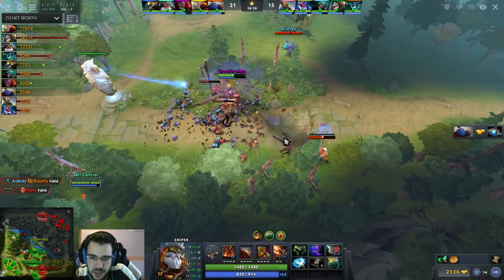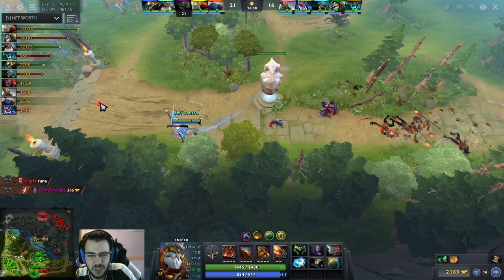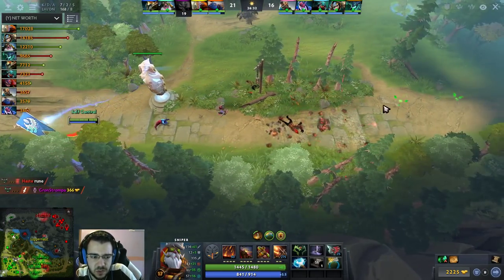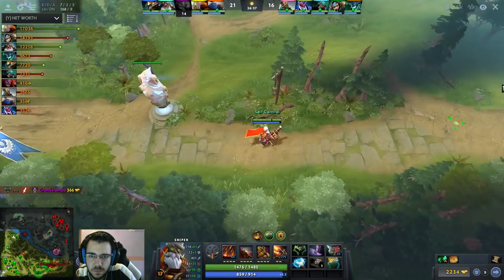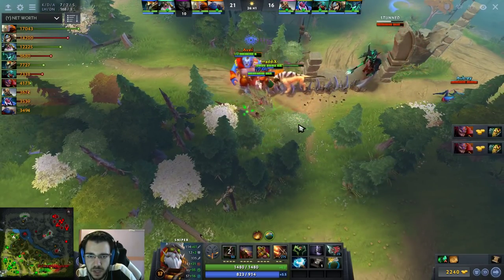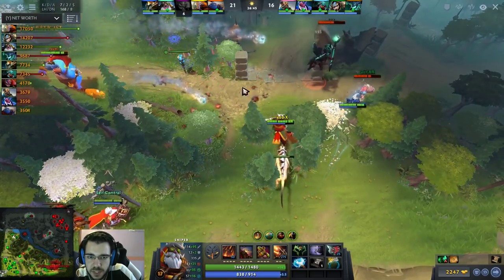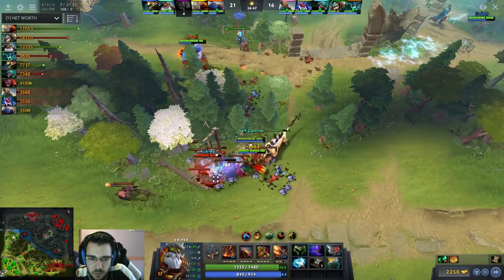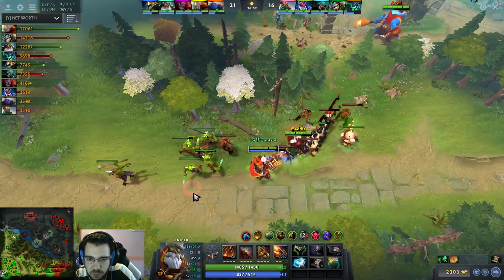I don't think that's a kill — my TP was pretty slow because Lion TP'd before me. That was a completely wasted omnislash; Slark had his ultimate ready. I don't know why he omnislashed like that. Trying to kill the weaver — hurricane pike the weaver, push him away from me.